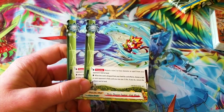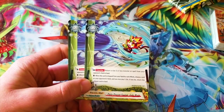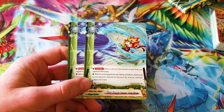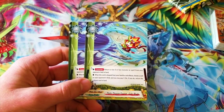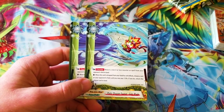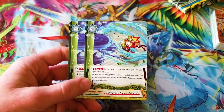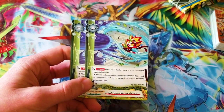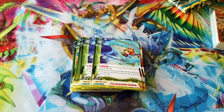Deity Dragon Futon Gale Blade — counter, return a size two or less monster or spell from your opponent's field to hand. That's kind of cool. When this card is dropped from your hand by card effects, choose a card on your opponent's field — you may pay one life, if you do bounce it. So the second ability is actually a better version of the first — choose any card. I'm a fan. I would look into running that.